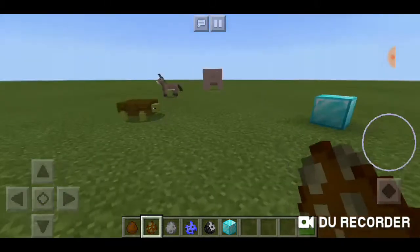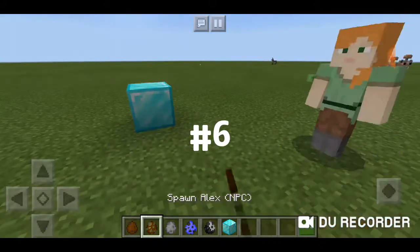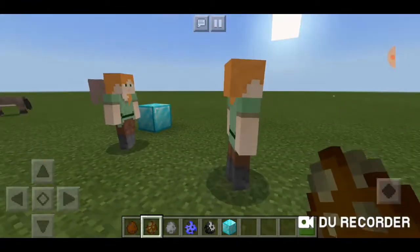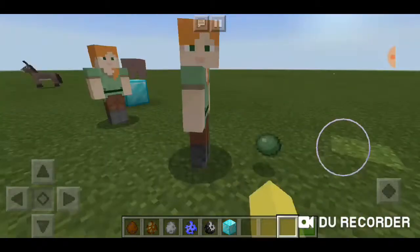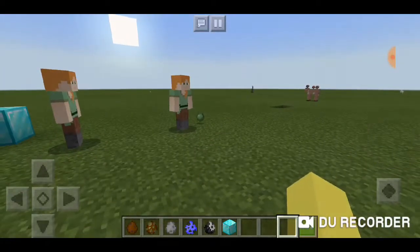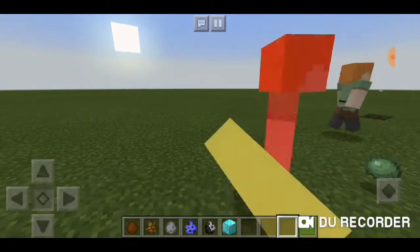Next up is the Alex NPC, which looks really detailed but moves very slowly and is kind of creepy — its head nods like that. It's reminding me of people from the movie 'Us.' It killed a slime too, which is weird. Okay, you're scaring me, please move it, I don't want to see you anymore.